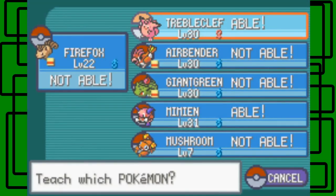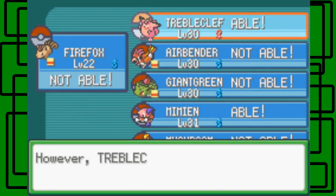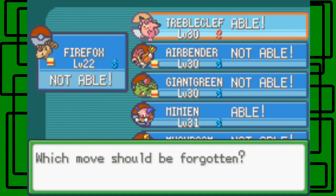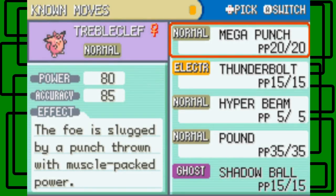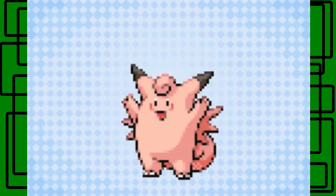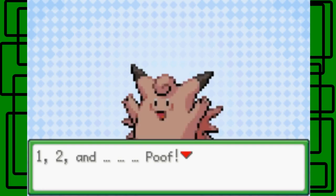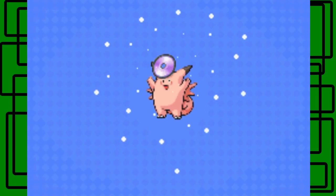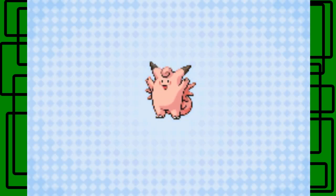Let's teach Shadow Ball to Trouble Clef as well. Which move should be deleted to make room for Shadow Ball? Let's get rid of Pound. Trouble Clef forgot Pound via Machine Set and learned Shadow Ball — nice!